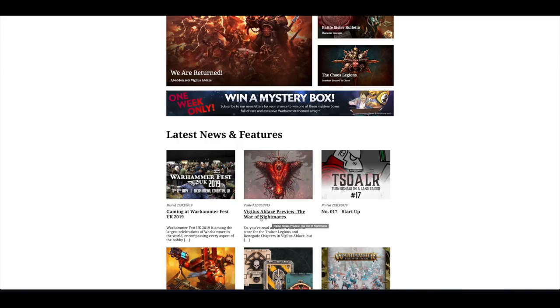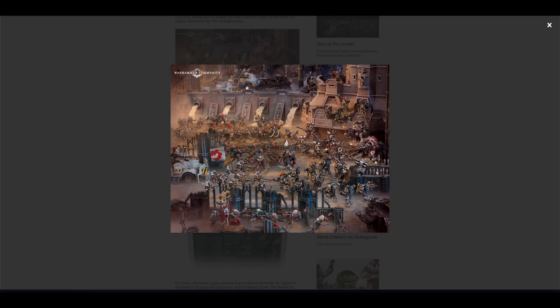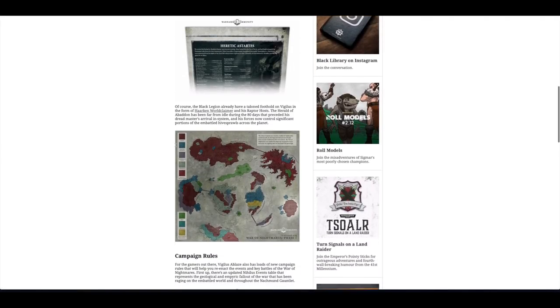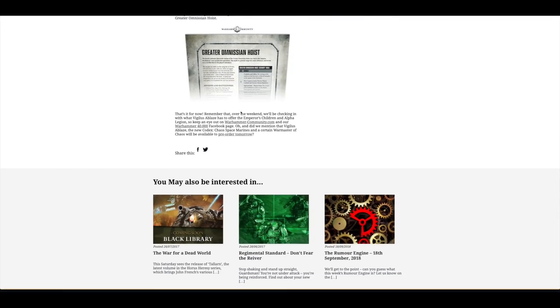Then there was Turn Signals on a Land Raider number 17, and the Vigilus Ablaze preview: The War of Nightmares. This was pretty good — a nice backstory to Vigilus and all the wars going on, with a good look at some models including Genestealer Cults, predators and obliterators, plus a nice map and campaign rules.